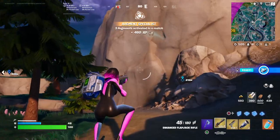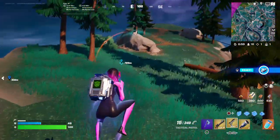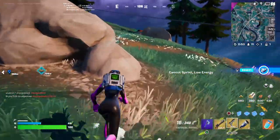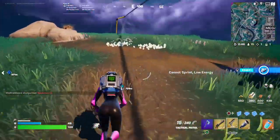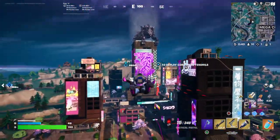Let me know if you guys think the enhanced flapjack rifle or the mythic enhanced Havoc suppressed rifle is better. I think the flapjack weapon is really good, only because it shoots very straight.